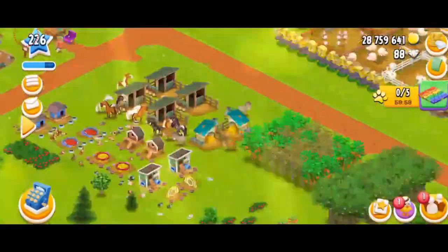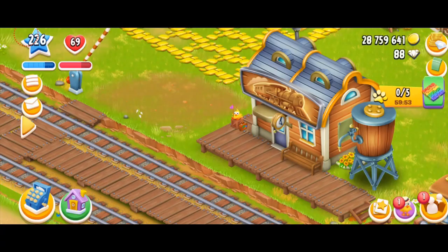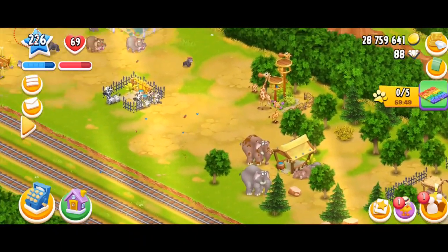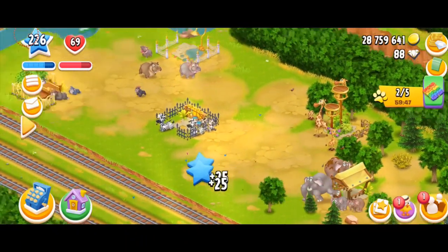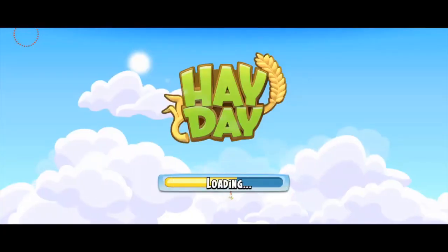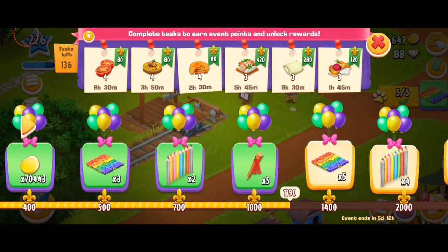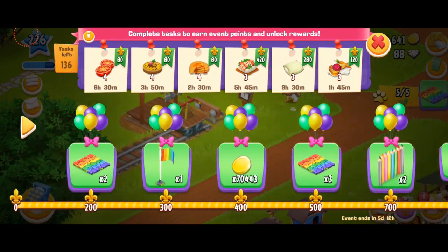Look at this one — 500 points, and I have to wake up five sanctuary animals. Let's see what I can do. I'm here in my sanctuary and I've got a couple of animals. Let's just wake up my gorillas. I did it! We're going to claim that — that's 500 more points. I'm already over a thousand.